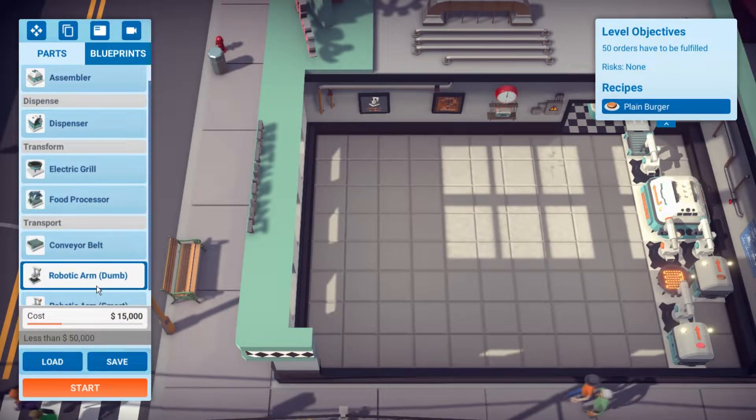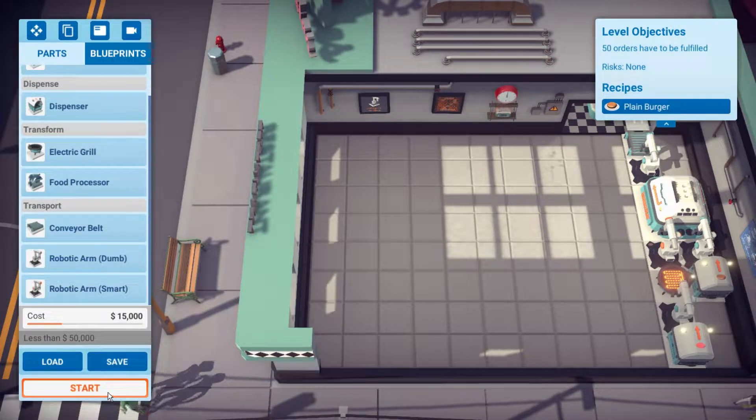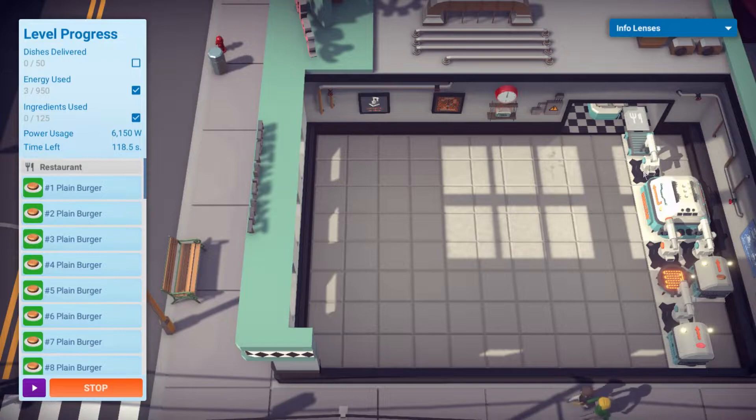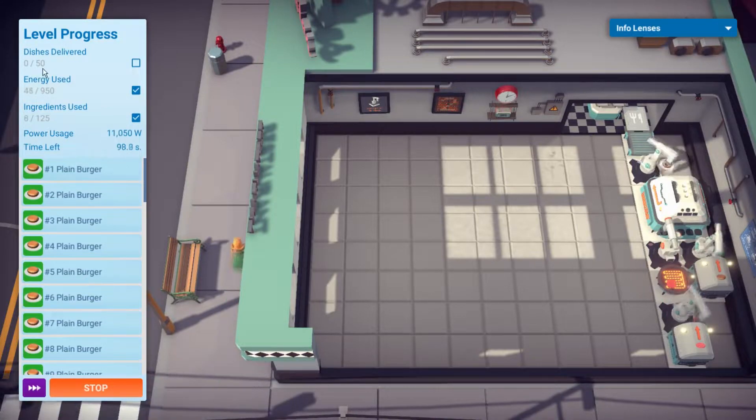I'm going to start us off with having the order dispenser — oh, it's not even here. This is just going to cook infinitely. Let's see if it goes quick enough. If we need to set up a second one — oh yeah, it's literally just going. I'm worried about the power usage, but it should just go infinitely and we should bang this out. This might be very easy.